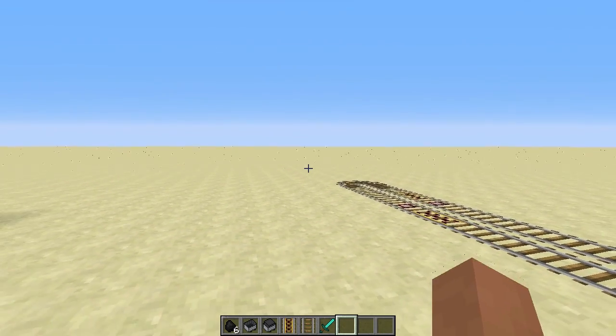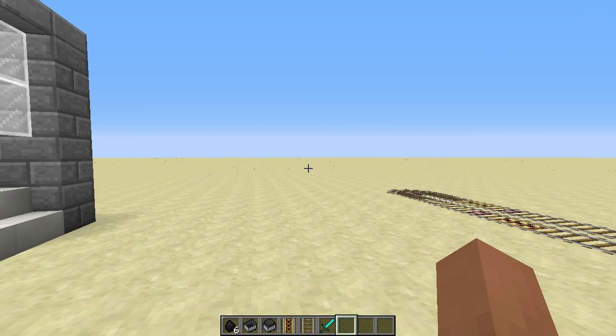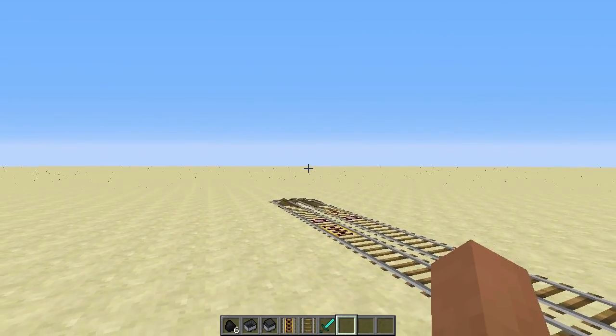The first things we're going to be covering is over in survival. The survival changes include changed Minecraft physics, made furnace minecarts actually useful, and improved the general mob AI.